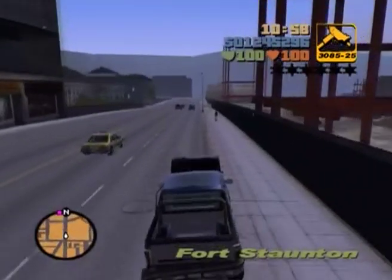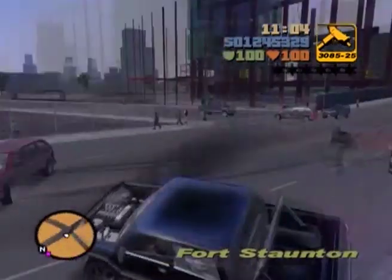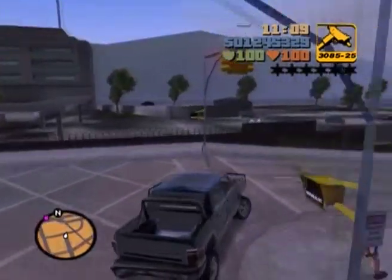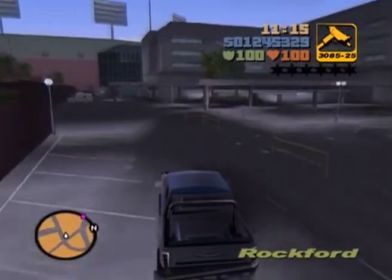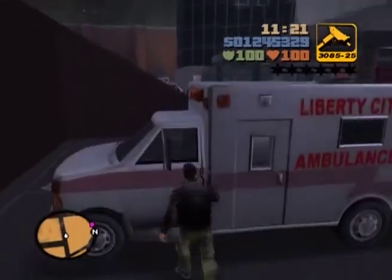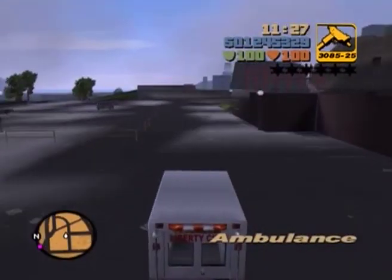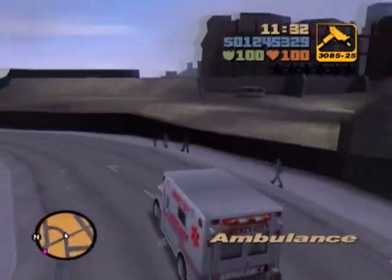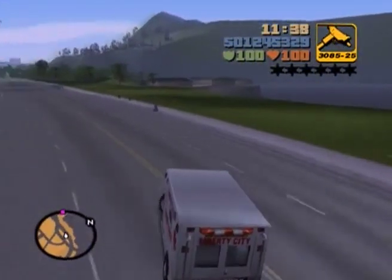However, you can obtain the Rhino at any time just by getting a six-star wanted level. Getting it from this mission is a lot easier than doing all that hassle, so if you want to get a Rhino tank, I'd highly recommend you watch the video response, because you'd be surprised how easy it is. It takes about 20 minutes, but no longer than that. I'm going to get the bulletproof Barracks OL in this video, because all you have to do is complete or fail the mission. Since I've already got the Rhino tank, I can get away with just completing the mission, because the next time you see the Rhino tank you have to have 100% completion. I would get it now before it becomes too hard to get it later.